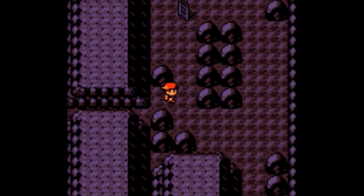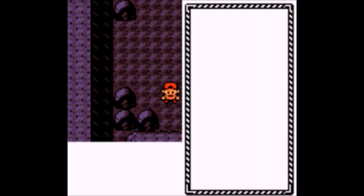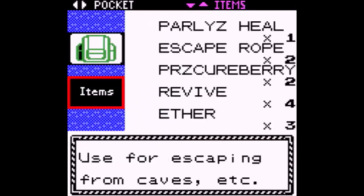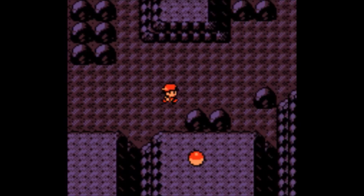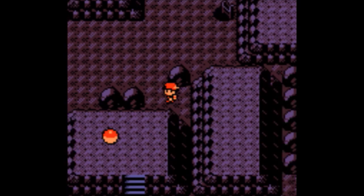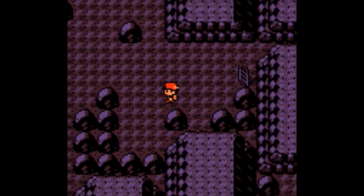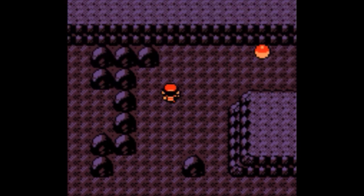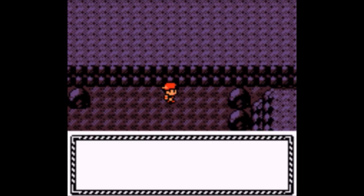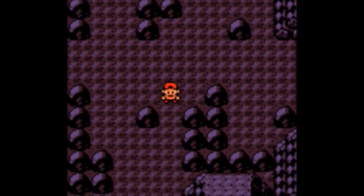Greninja — not surprising. Gardevoir — I'm surprised that one's there. Maybe because of its ability Magic Bounce? Magic Bounce! It would reflect spikes, Stealth Rock, Sticky Web — it reflects hazards back. God damn, that's what it does. You're gonna put hazards on me? That's actually a pretty good ability.